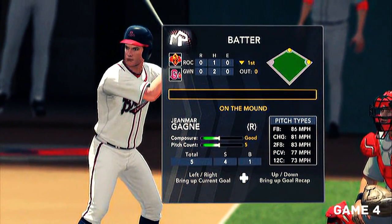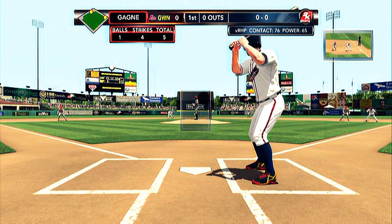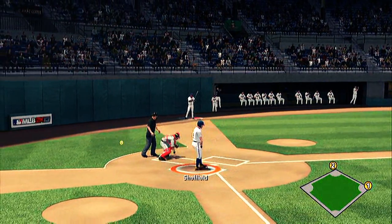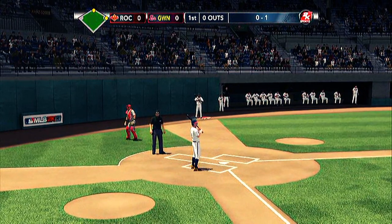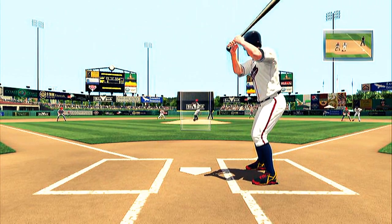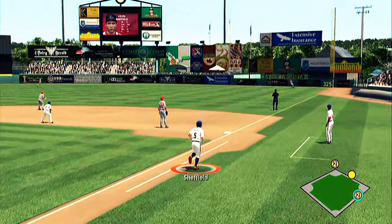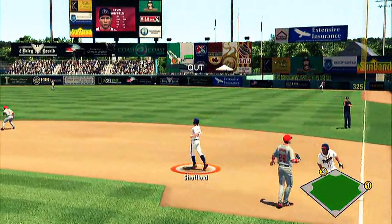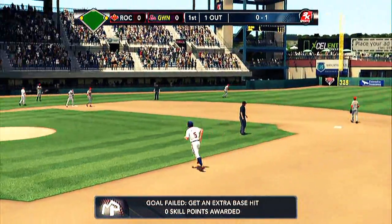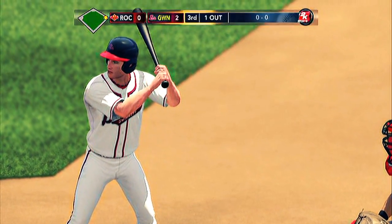Game number four — first time up, runners on first and second, RBI opportunity. First pitch, I chase a bad pitch — ball one, and nobody advances. Next pitch, turn on it, deep fly ball to center. They're going to tag? That should have been a sac fly. The runner tagging from second goes to third, but the guy on third should be tagging and going home — that should be a sac fly and we take the lead. But the computer doesn't tag when it's supposed to. That's bull.